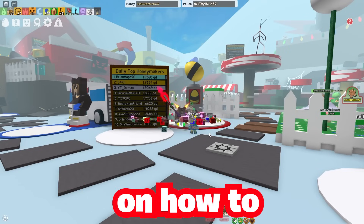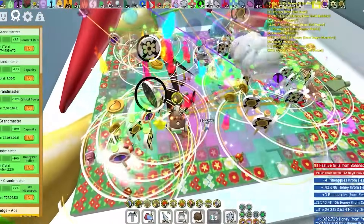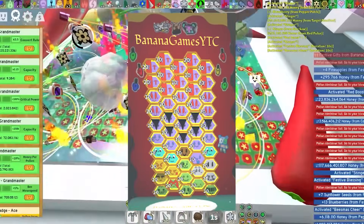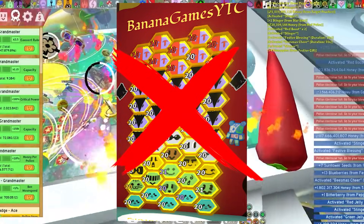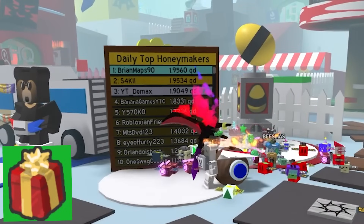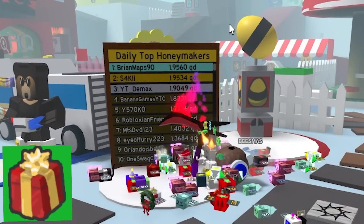A lot of people have been asking how to boost properly and make way more honey than you are right now, because you're probably thinking you're doing something wrong. All hive colors are affected — red hive, blue hive, white hive — and your hive might be quite messed up as well. We'll be going through all of that today because honey day is actually out right now and you really want to make the most of it even if you haven't used it yet.